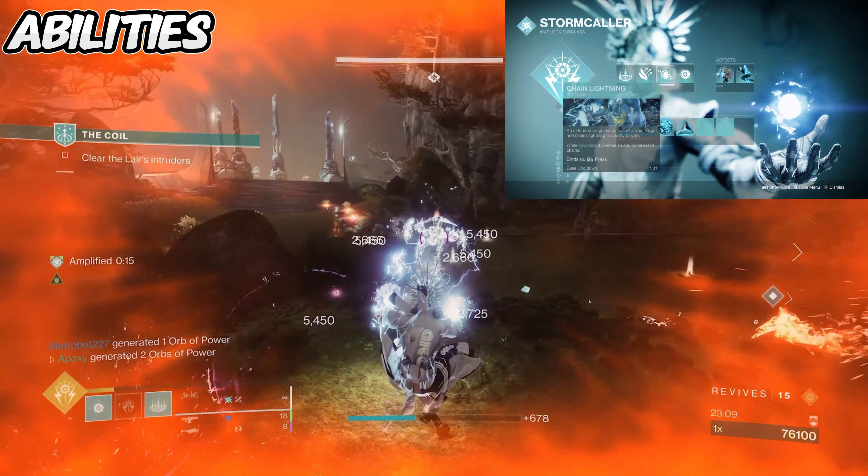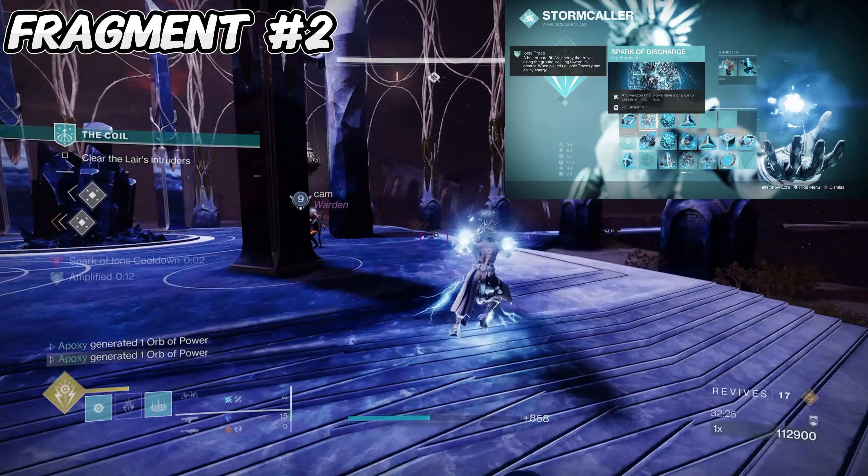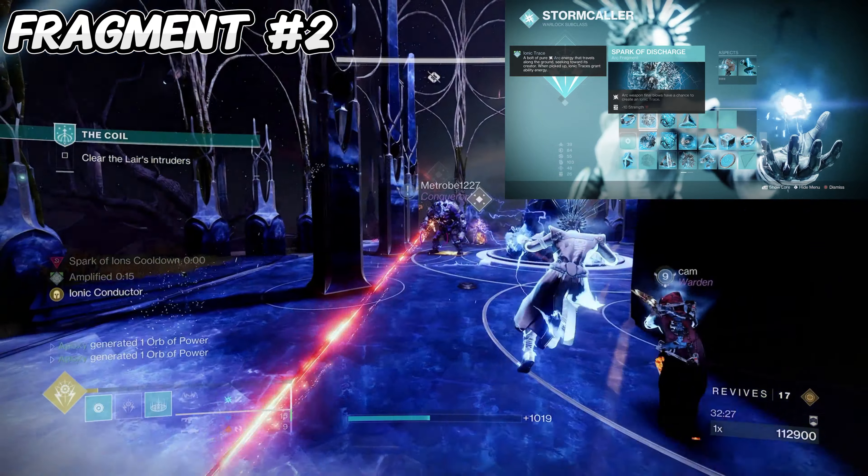For the first fragment I have Spark of Shock — your Arc grenades will jolt targets, so anytime we throw our Pulse Grenade we'll also jolt all targets hit. For our second fragment I have Spark of Discharge — Arc weapon final blows have a chance to also create an ionic trace. Since we're using Trinity Ghoul, which is crazy for add clear, we're gonna have a great chance of getting a bunch of these traces.